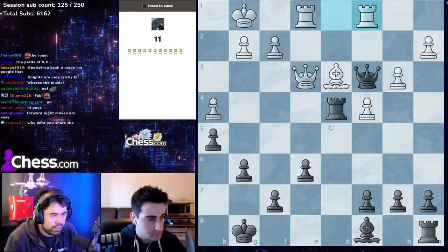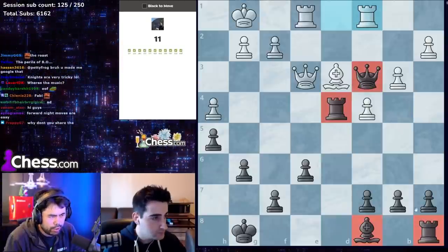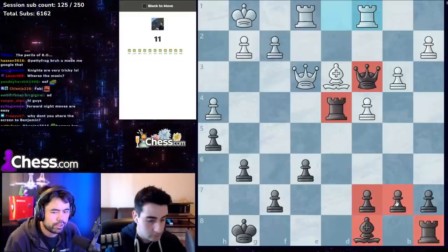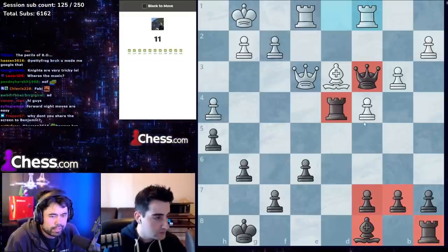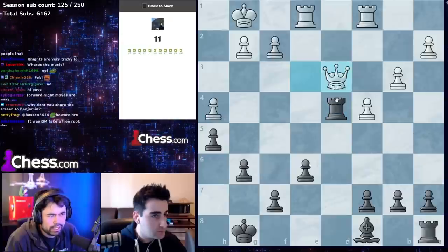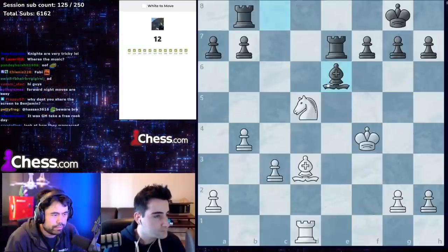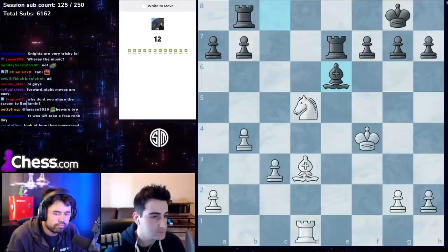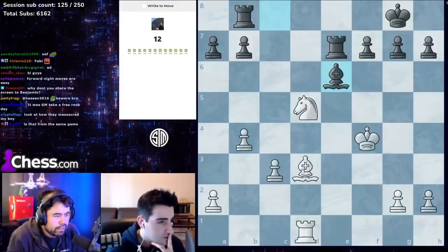Rook ac1 here — even material, but there are captures. You're always looking for captures, so the correct move is queen takes queen, and then you just take and have an extra bishop. You take on d3 and we have an extra bishop.